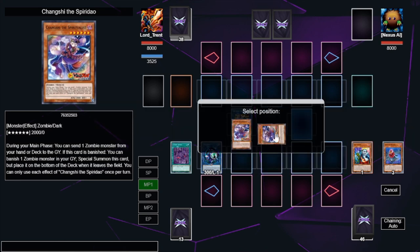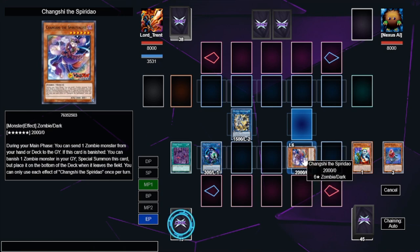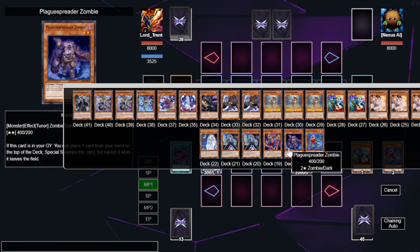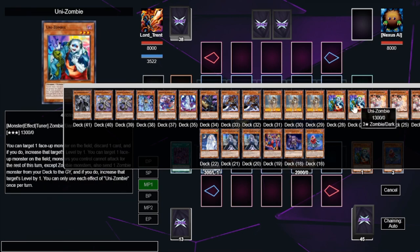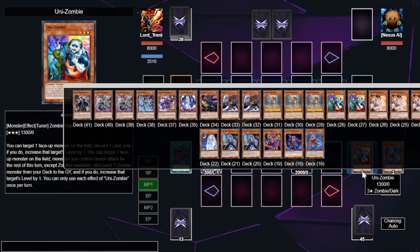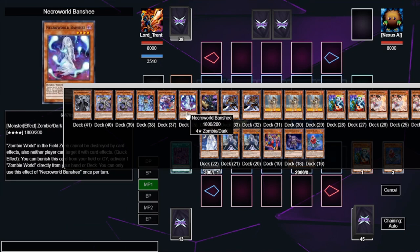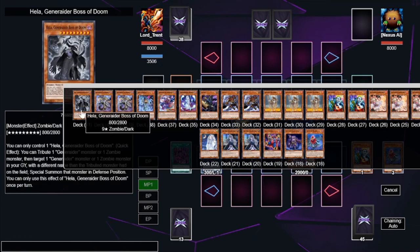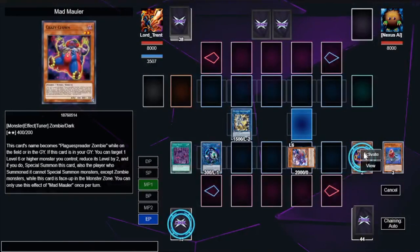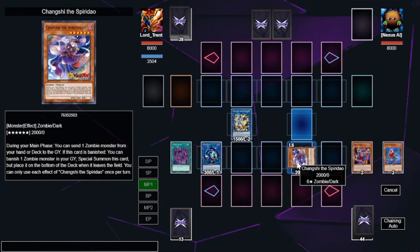We use Glow Up Bloom's effect to special summon a large zombie from our deck. The options are vast: Shang-Chi, Jack O'Bulon, Doom King, Hela. We're going to summon Shang-Chi, which has another Foolish Burial effect to send another zombie. You can send Glow Up Bloom, Mad Mauler, Mizuki, or even make a Zombie Synchro 10 right now. We're going to send Mad Mauler, then activate Mad Mauler to summon itself back while reducing Shang-Chi's level by two — Shang-Chi is now level 4, Mad Mauler is level 2, enough for a level 6 Synchro.